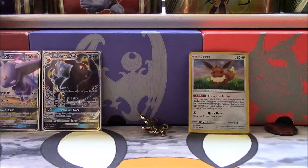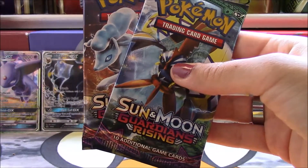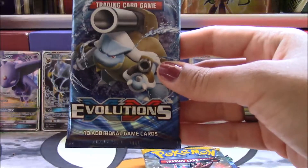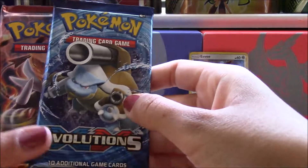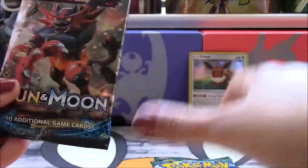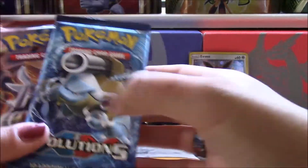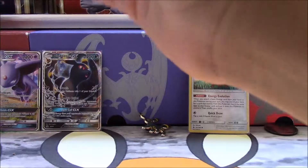So this comes with six booster packs. We have two Guardians Rising, Sun and Moon base set, Evolutions, Breakthrough, and Steam Siege. All right, so we're going to save the Guardians Rising for last, like I always like to do. And let's start with Evolutions — why not?